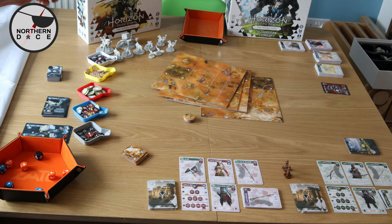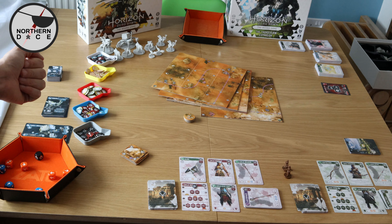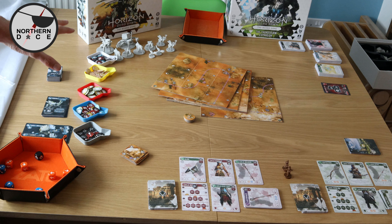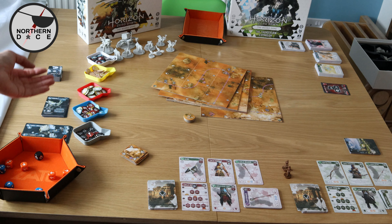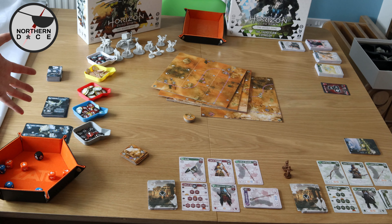We've got two of each smaller model because in a two-player game you'll only ever encounter two of each smaller. In a four-player game you'd want up to four, and only one of each larger model — in a four-player game you'd want two of each larger. We've got an assortment of tokens in their different flavours including damage, status effects, point tokens, honour tokens, trap tokens, and tear tokens for the actual enemy cards.